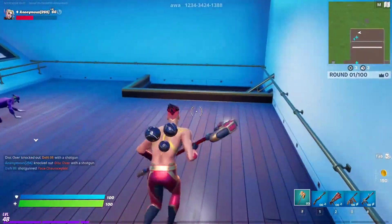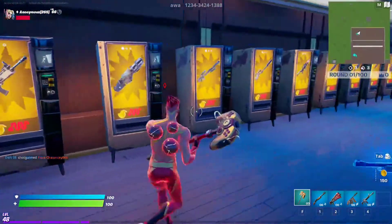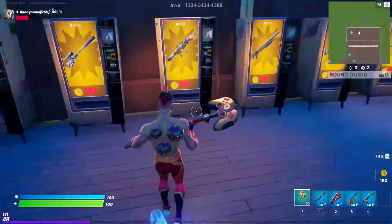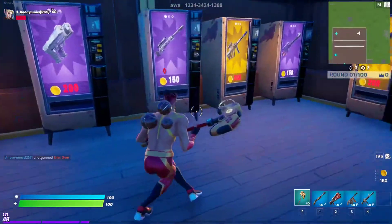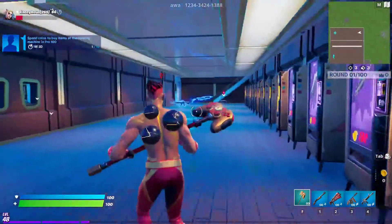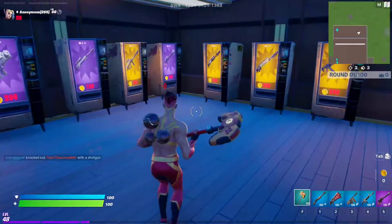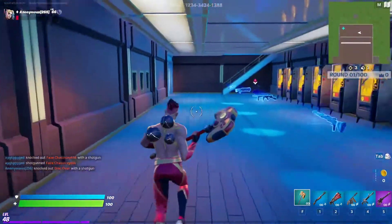Once you're in a game, all you have to do is make gold by getting eliminations, and then you simply go to these vending machines right here and buy something. The cheapest thing you can buy is for 150 gold, so let's buy that. You need to buy this 10 times, so you need to collect at least 1050 gold.